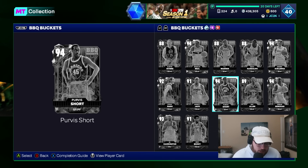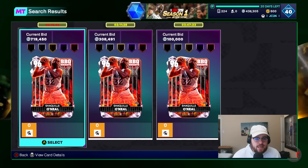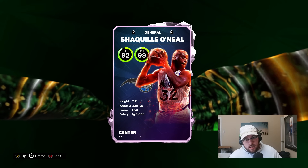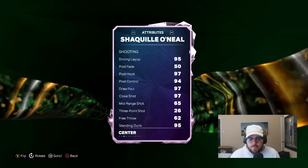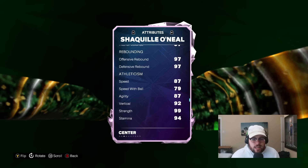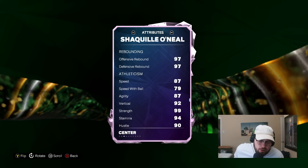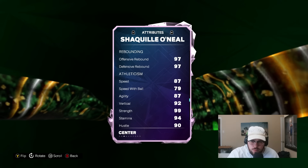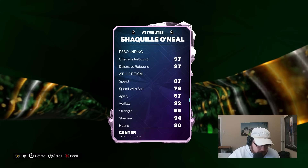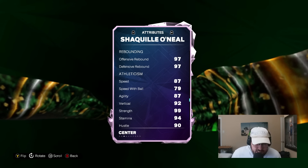This next vote is going to surprise y'all — I am putting Shaq all the way at number five. There are so many inside bigs already, and he is so expensive. I just don't think he's any better than Wilt or Dwight or anybody like that. He's good, no doubt, but he can't shoot at all. He's going to be dominant on the interior, but so is Wilt and so is Dwight. He's not going to play any different than those guys, and there's enough bigs in the game that do what Shaq does. Yes, he's a great card, but he's certainly not worth his price. Shaq slots in at that number five spot — as unpopular as that may be.